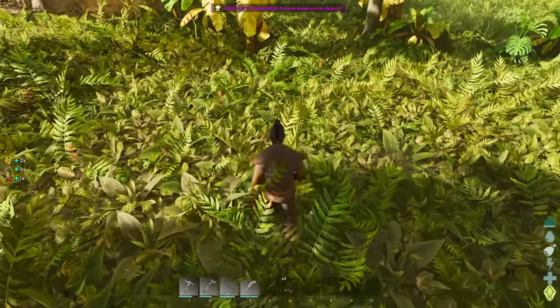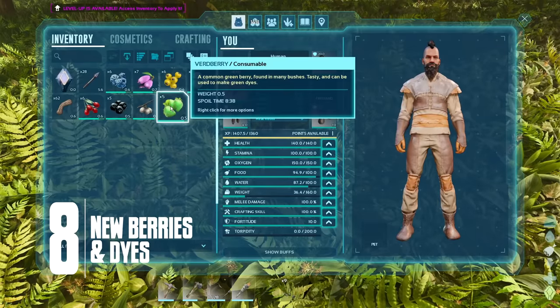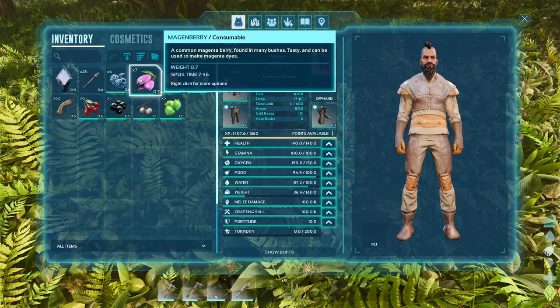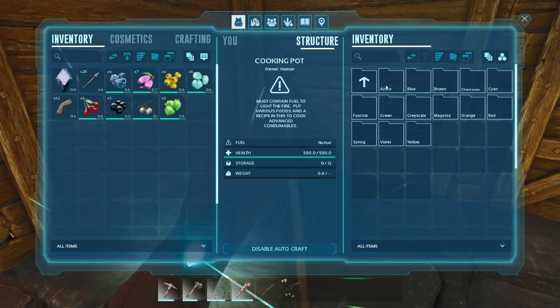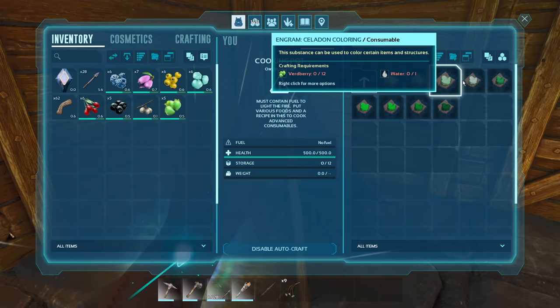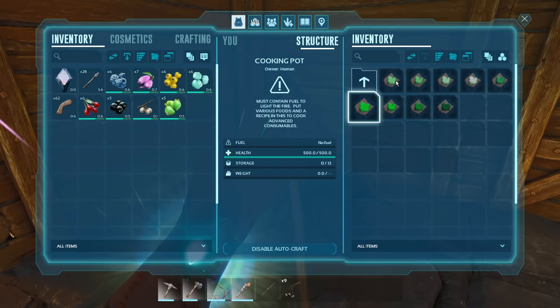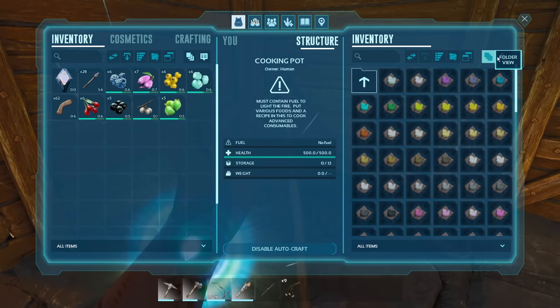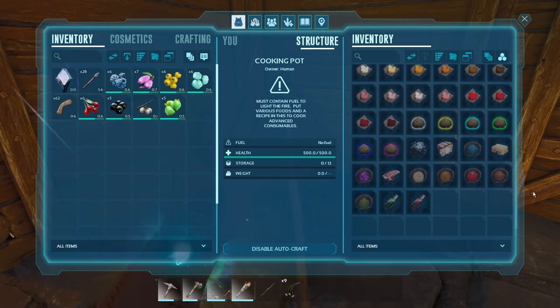If you spend any time foraging in Ark Survival Ascended, you'll notice there are three new berry types: the verd berry, the cyan berry, and the magenberry. Going to the cooking pot, we'll see exactly what these are used for — there is a whole new list of dyes. Looking at green alone we get mint, chateau, celadon, pistachio, grass, nori, hunter, emerald, and green. Turning off folder view shows just how many new dyes there are — absolutely tons to pick from, whether you plan to decorate your house or dye your friend's hair in their sleep.